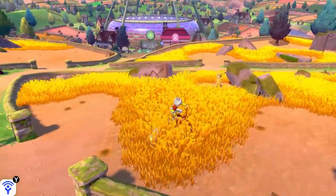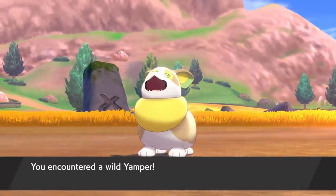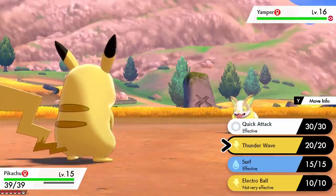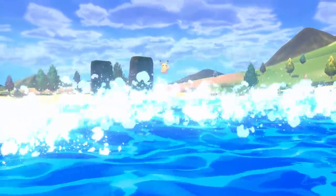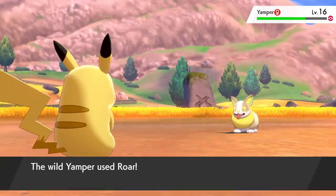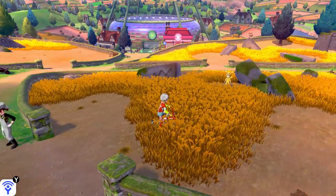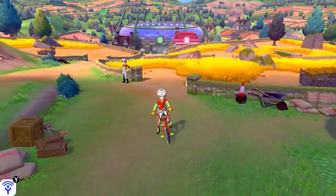Let's get into a battle with this Yamper and test out what it looks like using Surf in Sword and Shield. Pikachu used Surf! Now I'm kinda disappointed this thing doesn't have a little surfboard. In other games like the Stadium games and Pokémon Battle Revolution, it got its own special little surfboard animation when it used Surf. But in Sword and Shield, we're not seeing that.